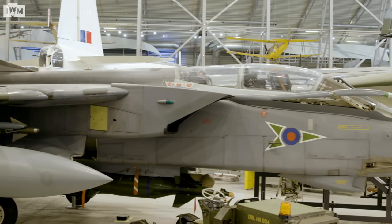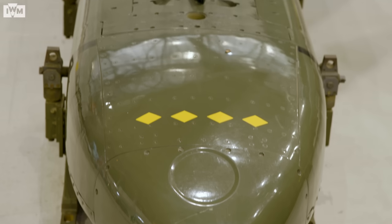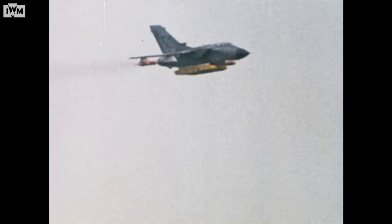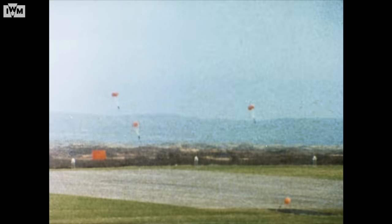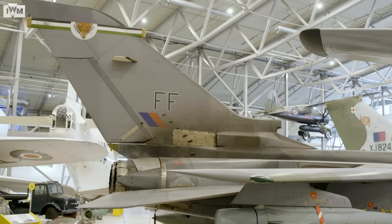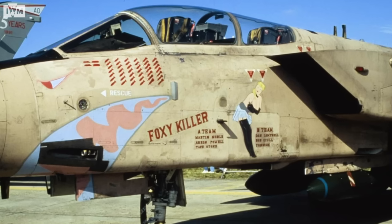Hundreds of aircraft took to the skies on the first night, including British RAF Tornado GR1s, such as this one behind me. Tornado pilots faced the difficult task of grounding the Iraqi air force as quickly as possible, using JP-233 submunition dispensers which both cratered enemy runways and dropped anti-personnel mines to hinder repairs. This was one of the most difficult and dangerous jobs of the campaign, as pilots were required to fly at low levels across the full length of Iraqi airfields. In the first five days, five Tornadoes were brought down and ten crewmen were either killed or captured. This aircraft was named Foxy Killer and flew the highest number of RAF Tornado bombing missions during the war.